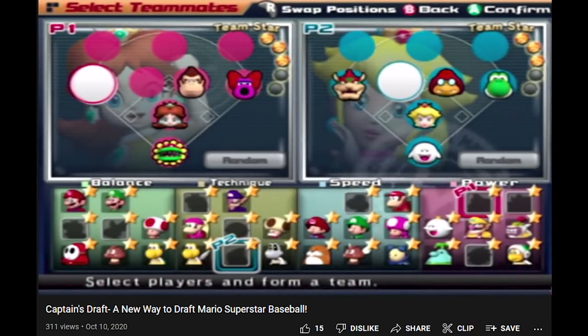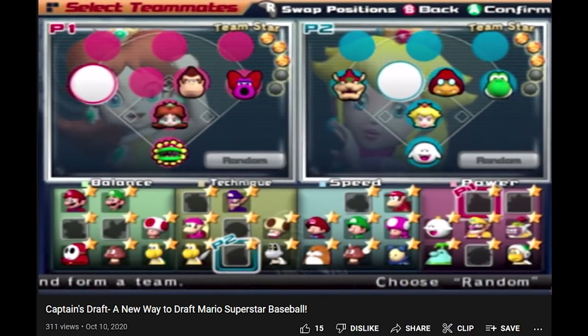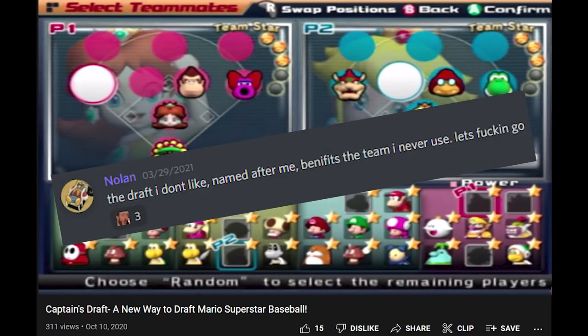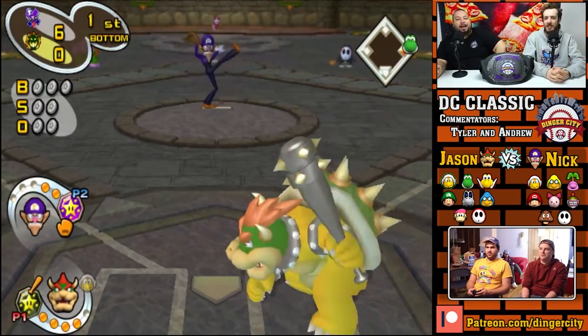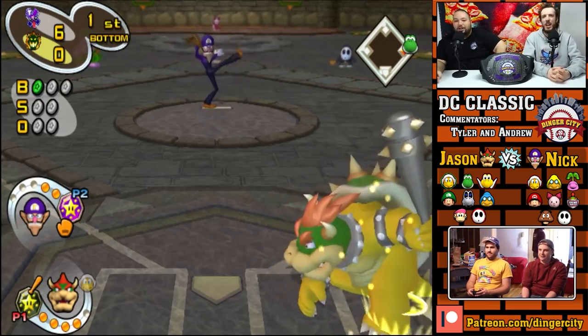Nolan Draft. Originally called Captain's Draft, this style of drafting was created by Dinger City to be used in competitive play. It gained the name Nolan Draft after the club player Nolan expressed his hatred for the draft rule. This draft format allows either player to switch their captain after drafting their entire team, unless Bowser's on your team, in which case he must be your captain.